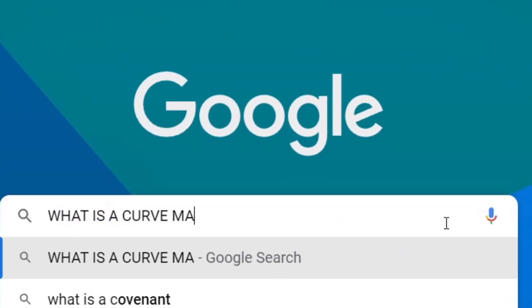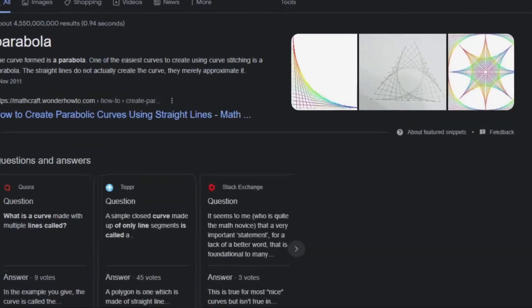Now, while playing around with the shooting, I actually discovered that you can make some pretty cool bullet patterns using only bullets going in a straight line. And I did some research, and that's actually a thing called curve stitching, which makes curves out of a bunch of straight lines.